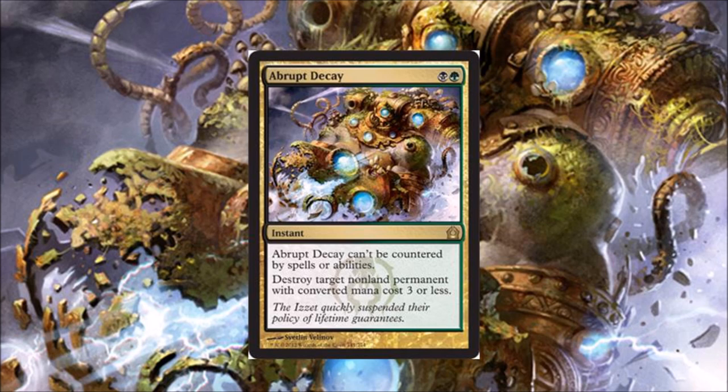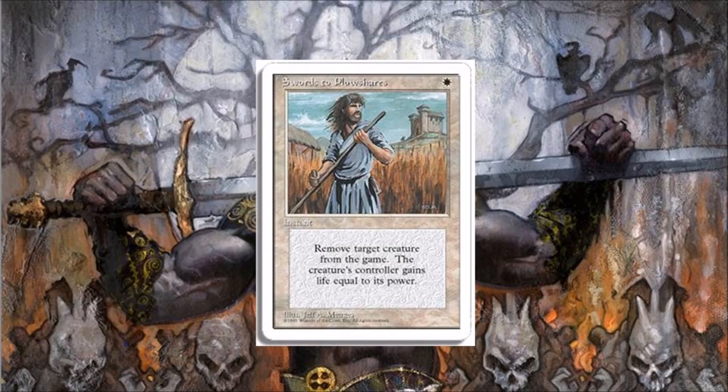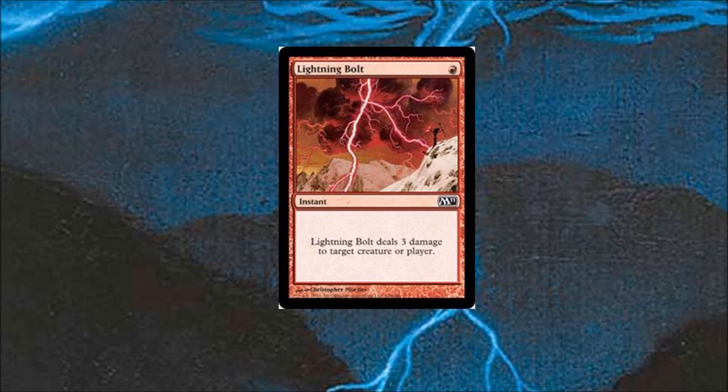Whether it's a Pestermite in Modern or even a Liliana, Abrupt Decay is a fantastic card. Now for the top two — I can go back and forth, but I'm going to pick Swords to Plowshares for number two. Instant speed, one white mana, takes care of any problem you have, and they gain life — but life is not a big issue for a lot of these decks.